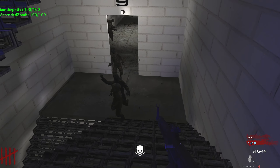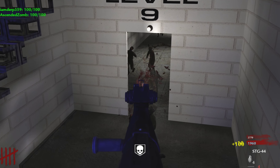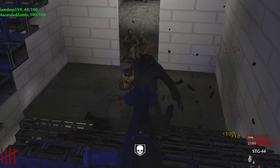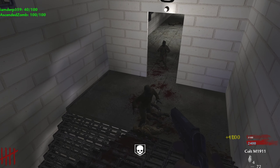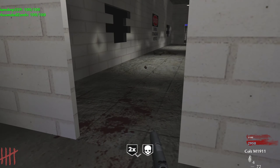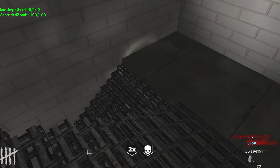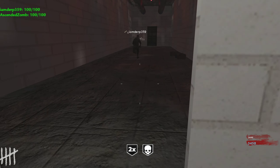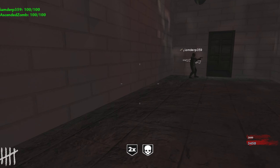How did you even get to the roof — both doors are still closed? Oh, I'm not on the roof, I'm on level seven. Oh crap, Mr. Zombie, you were a little close. At least I got the points. Oh crap — level eight. What is that? It's a Type 99.